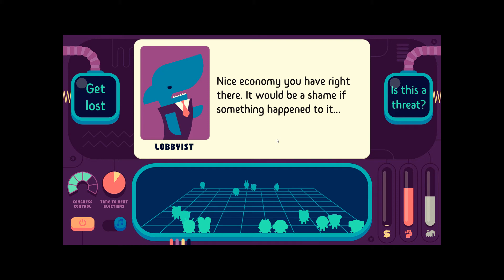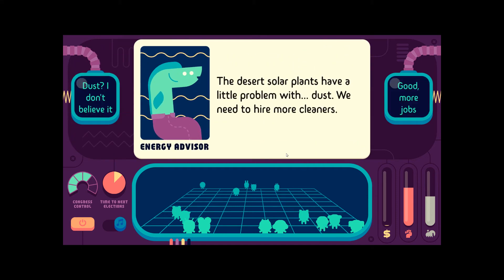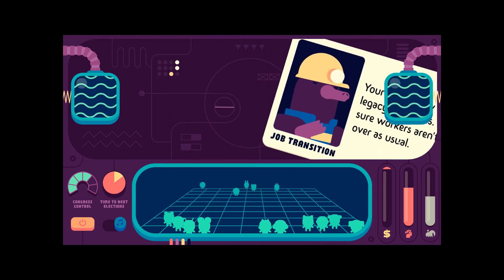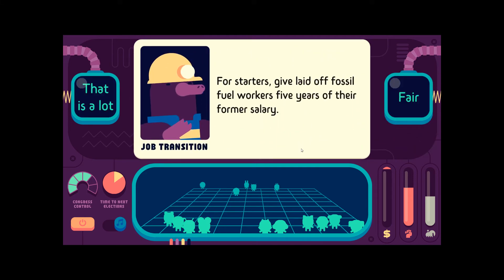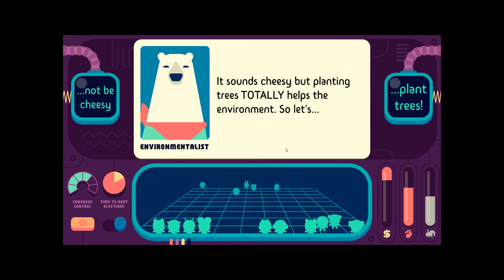Nice economy you have there — be a shame if something happened to it. Fuck off. Desert solar plants have a global problem with dust — need to hire more cleaners. Great, more jobs. Green New Deal is killing legacy industries — let's make sure workers aren't screwed over as usual. Give laid-off fossil fuel workers five years of former salary. That is a lot, but sure. Planting trees totally helps the environment.